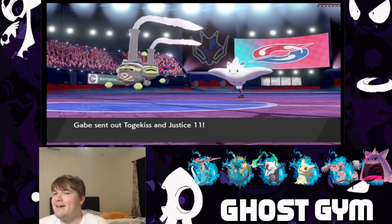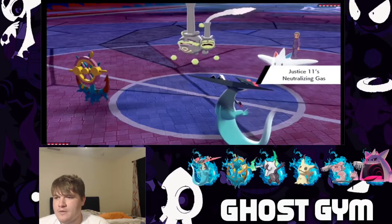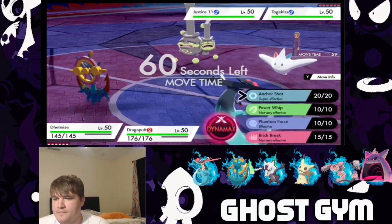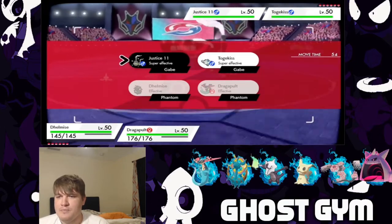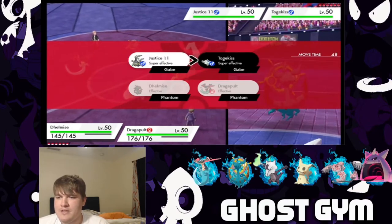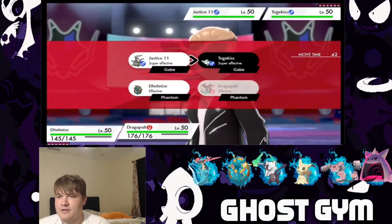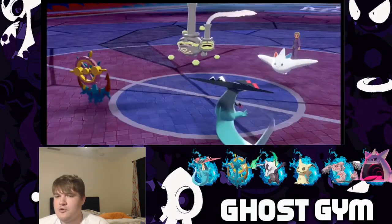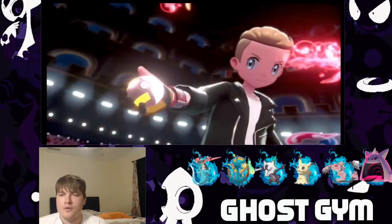Togekiss and Justice! Oh my god, couldn't have been a better matchup for us. Gets rid of our abilities, which is okay. I think we're just going to straight up do it. Do I just build the defense right off the rip? Let's just click the button — Dragapult's hella fast. Let's click the button and try to get two super slick knockouts. Because if we can hit both of these, we're going to do absolute work.